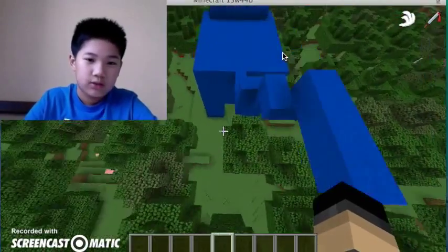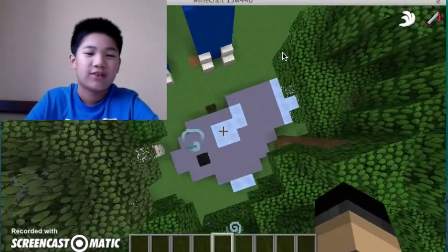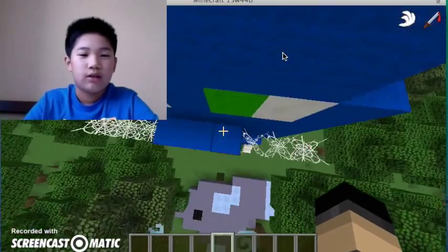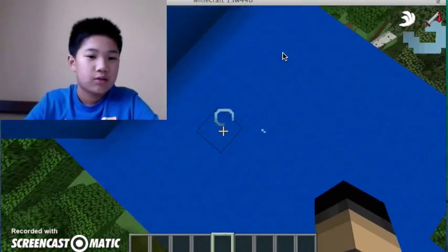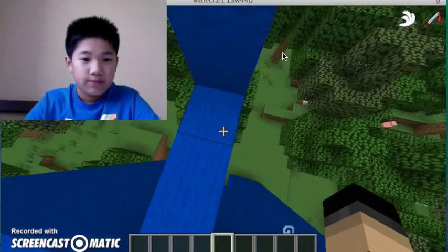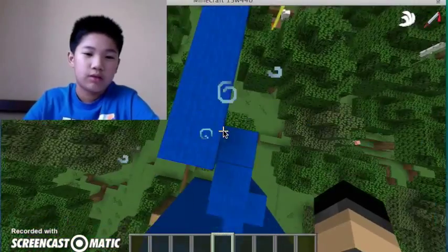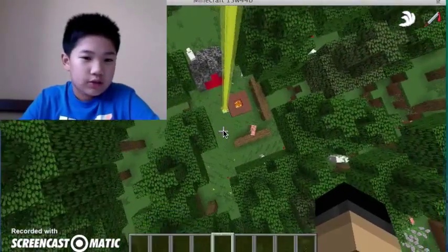Over here we have the Blue Star statue. And I built these fish because they like fish. It does include a texture pack if you know what it is — it includes Faithful. So you need to get the full texture pack for this. If you want to build it yourself, you can pause the video at any time you want. And that's what we already have.